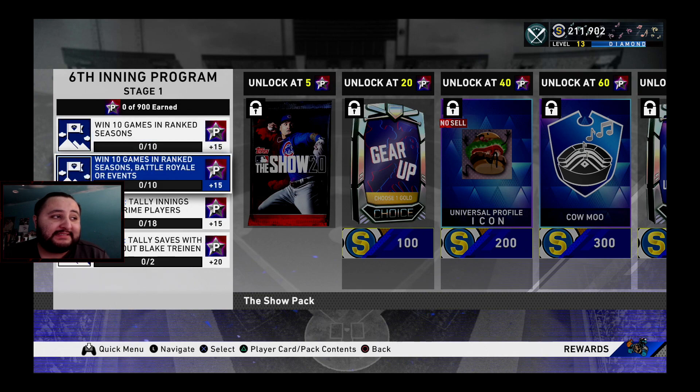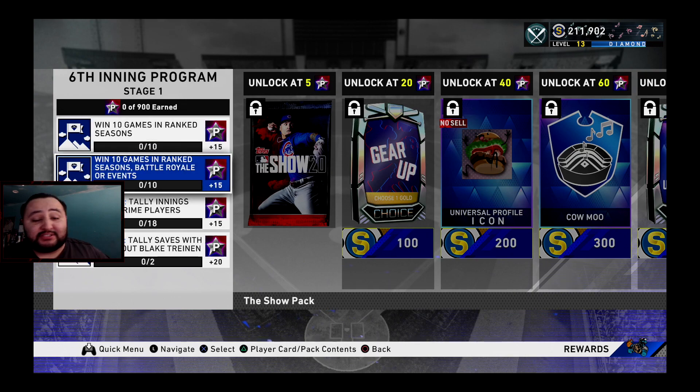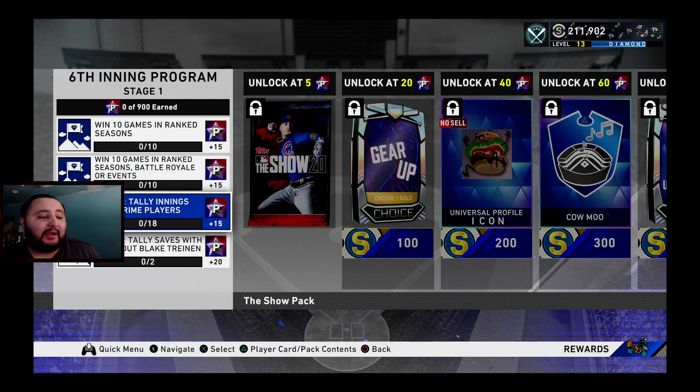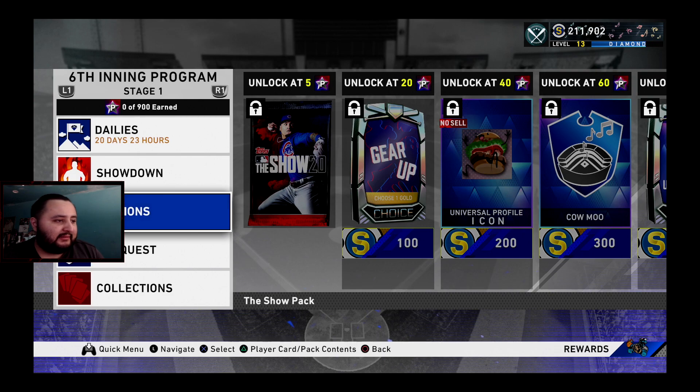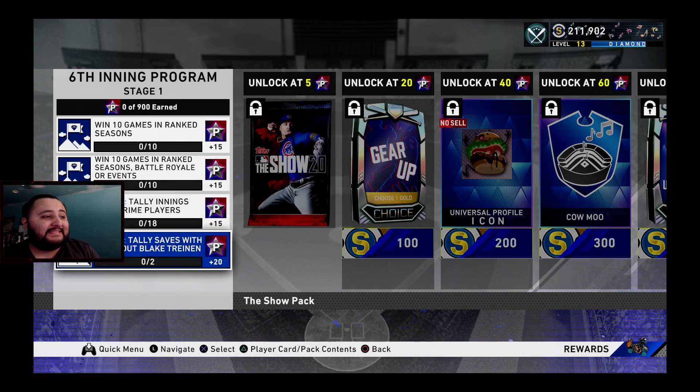Next we have missions: win 10 games in ranked seasons, win 10 games in battle royale, and events. You can knock these out at the same time as long as you play strictly ranked seasons. There's a new event right now called Advance that's pretty dope, so you'll probably take care of the 10 wins while playing that. Also, tally innings with prime players — just throw whatever prime players you have into your lineup in events or ranked seasons to get those innings done. That's 15 program stars.